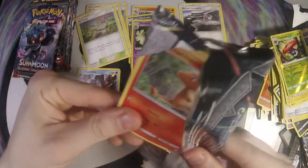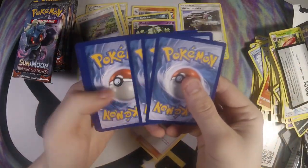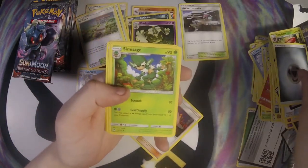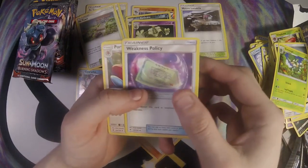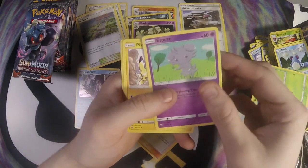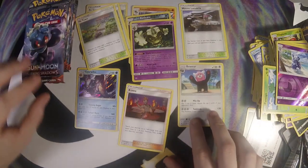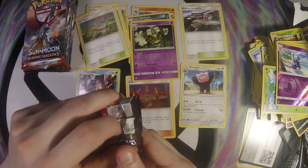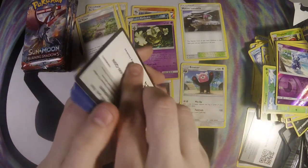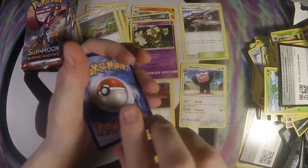Maybe good with something that can put damage onto the bench, because Dusknoir puts three damage counters onto one of the opponent's bench Pokémon. Simsage, Weakness Policy, Porygon 2, Charmander, Carnivine, Pansage, Espurr, Pikachu, Meowstic, and Bewear. I actually really like this Bewear card — for a Double Colorless, flip a coin, if heads discard the top three of your opponent's deck. Little mill deck combo. Pretty good — I think with the new Charizard GX that discards the top ten, it's pretty good.